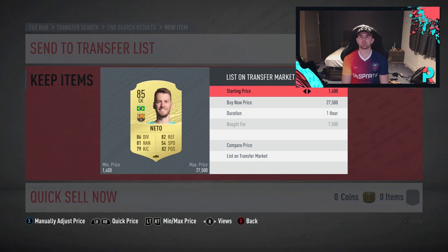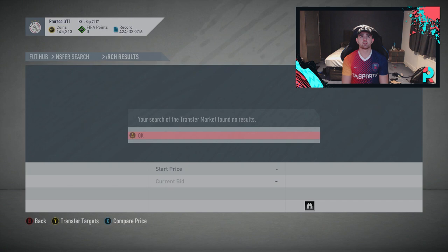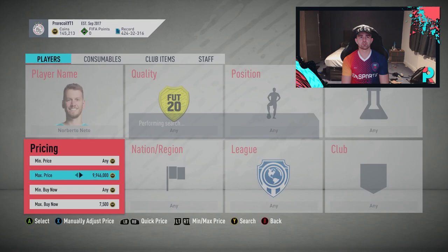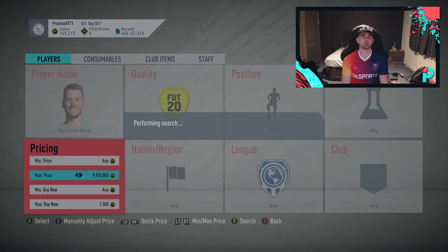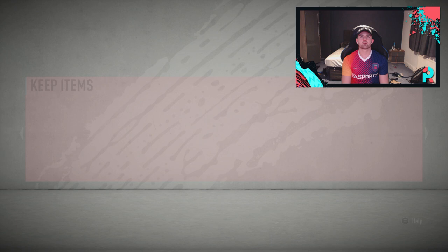We've probably made up the loss there — that's about 100 coins back. Easy method, shows that you can pick this card up pretty easily. We're going to set that one up for eight. Hopefully we can squeeze a little bit of extra profit. Let's have a go grabbing another one quickly — got it last second, 7.4! We're going to get that — okay, decent, can't complain about that.